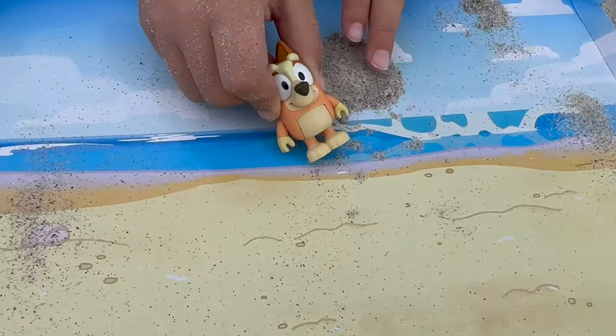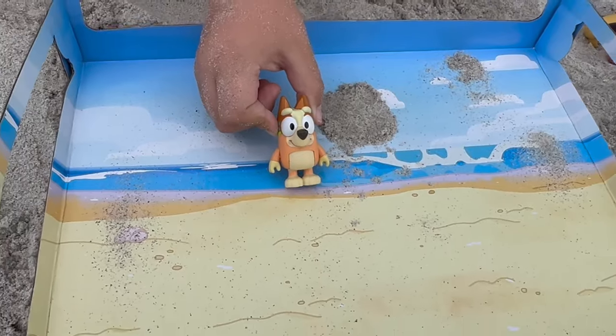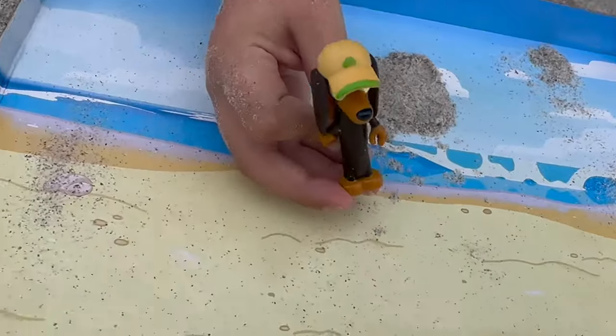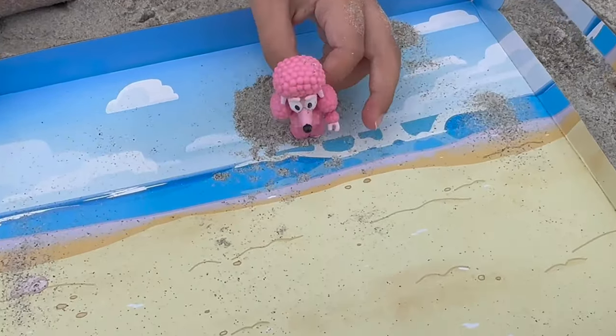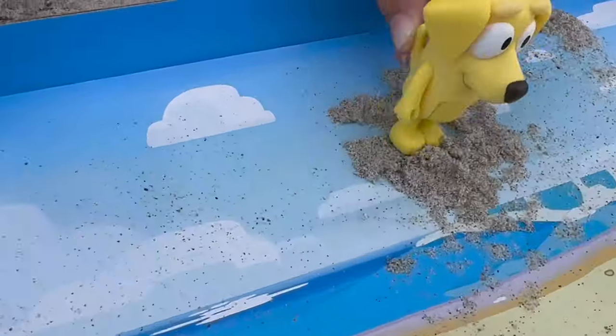We also have a little cooler that they can take to the beach. Next, we have Bingo, and she can also go in the mermaid too. But Bluey is already in it. Now, we have one of my favorite characters, Snickers. And she is blue. And there's cute little Coco. And then Lucky.